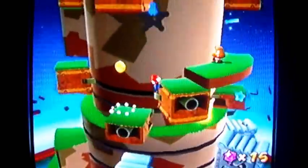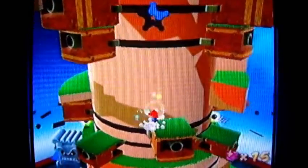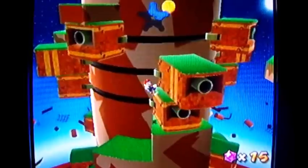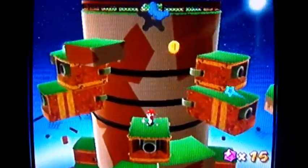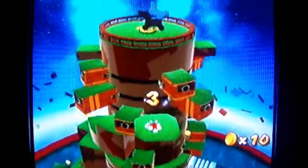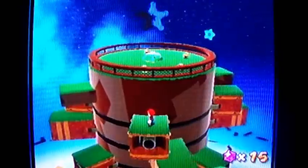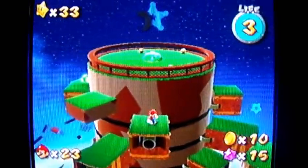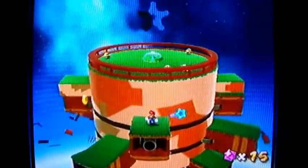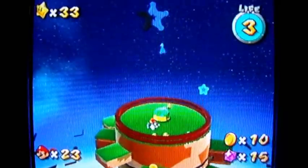Go up here and get all five of these star pieces if you can — try not to fall. I'm pretty sure there's another one around this perimeter. There should be two on this level, because I know there's one way at the top. So there's this one over here and one way at the top there. I have to get one off to the side somewhere. I almost fell there. Where the heck is the fourth one? Well, I can go up here and get the fifth one, but it's kind of pointless.